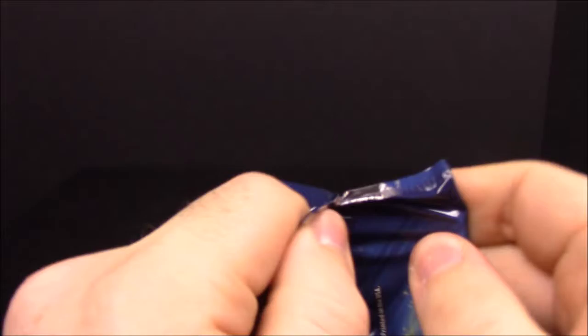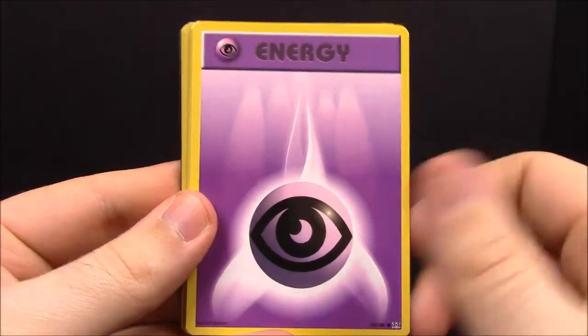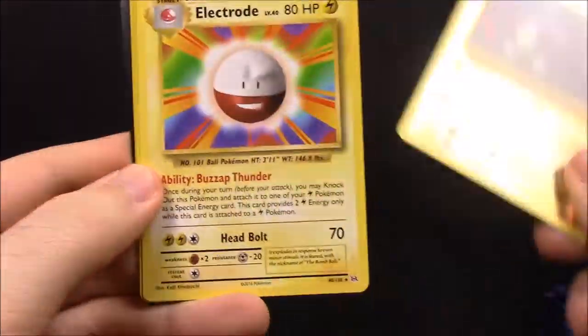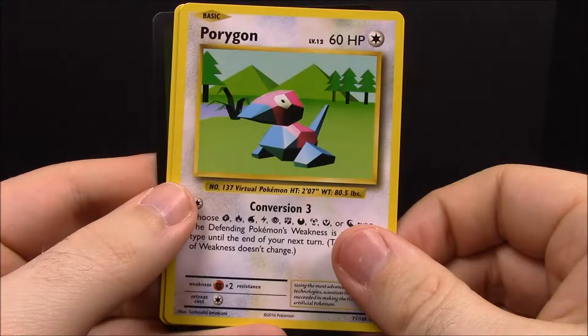Pack number nine — halfway done! First up we have Pikachu, Psychic Energy, Charmander, Rattata, Diglett, reverse Magnemite, an Electrode, Pidgeot Spirit Link Trainer, Porygon, and Pokédex Trainer.